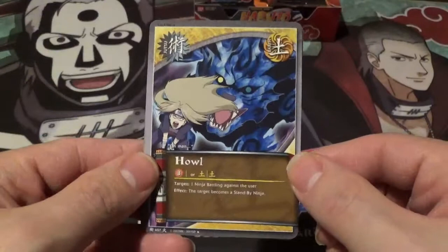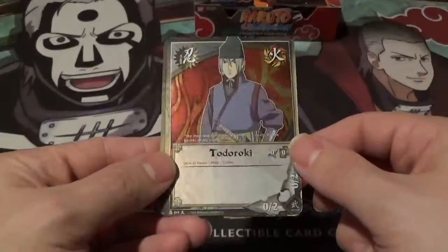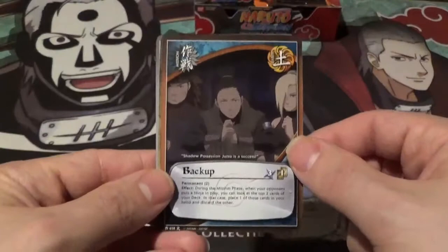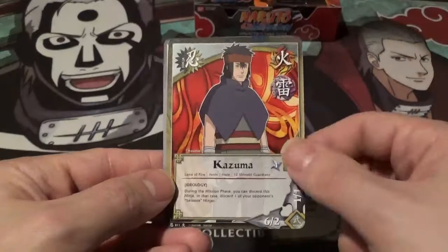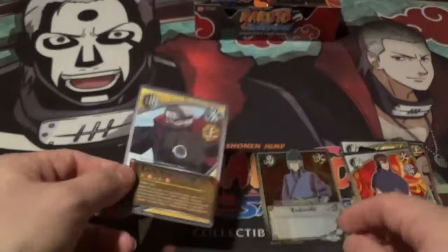Alright, our first card is Howl — very cool. Then we got Interruption. Reverse holo is Todoroki — very nice. Cursed Warrior, Shura, Backup, Tenten, Naruto Uzumaki Childhood, Kazuma. And our first rare — very nice — is Earthstyle Earth Pike. Very nice image of Kakazu.